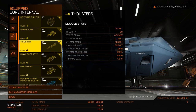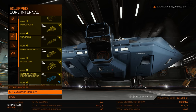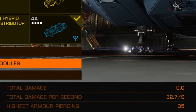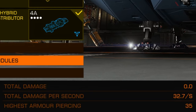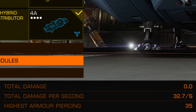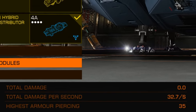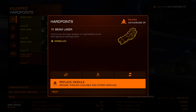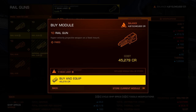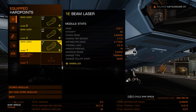On the next page, total damage is listed but don't gauge this as actual damage to targets because resistances on shields and hull complicate things, especially once you're engineering stuff. Damage per second is similarly indicative. Armor piercing determines weapon penetration — a railgun, for example, has much higher penetrative power than a laser.